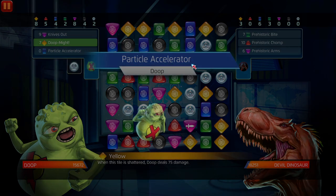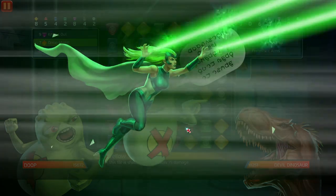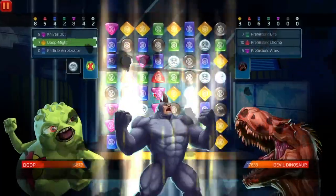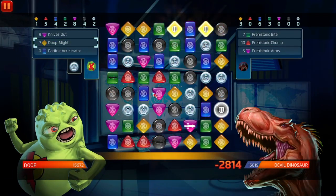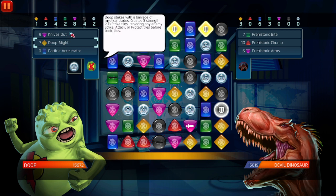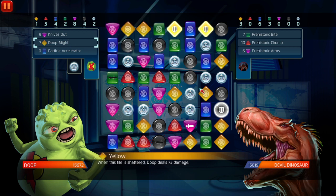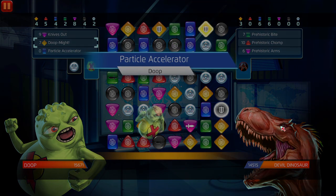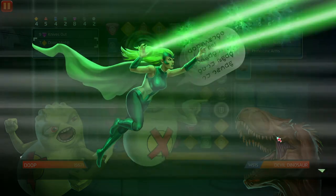Alright, let's see what we're going to be dealing — 400 per turn. We're going to be dealing a little bit more. Nine purple, seven yellow, and I am using boosts to speed things up.